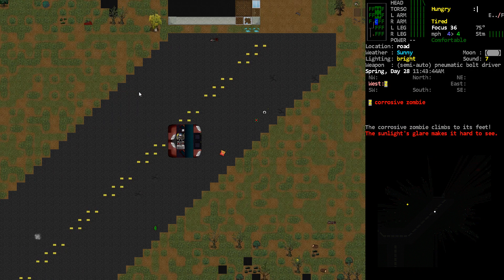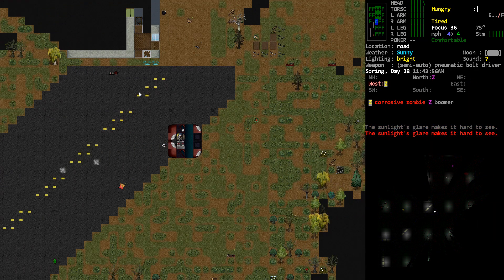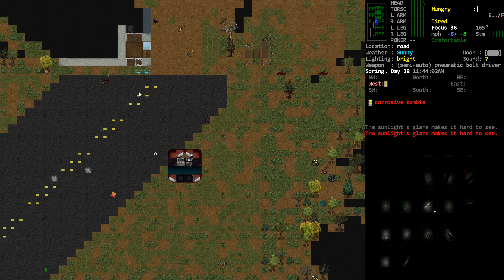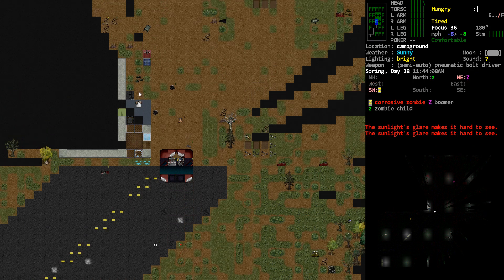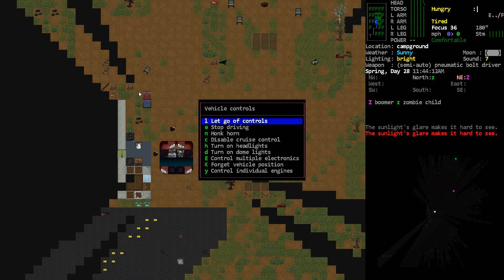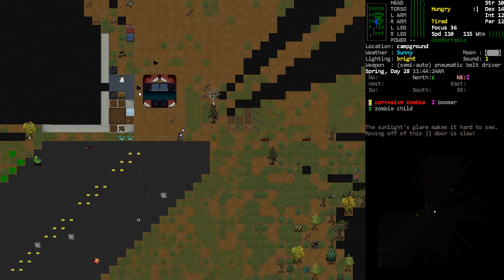Pre-apocalypse, he probably saw some pretty crazy things — cyberpunk almost level things. And if you know anything about the prisons in this lore, they've had some experimentations going on in them, so I've got a feeling he's seen some bizarre stuff. Okay, there's a corrosive zombie right there and a boomer right in our neighborhood — not okay, definitely not okay. Back the car up a little bit; we'll just get parked and then take care of those zombies.